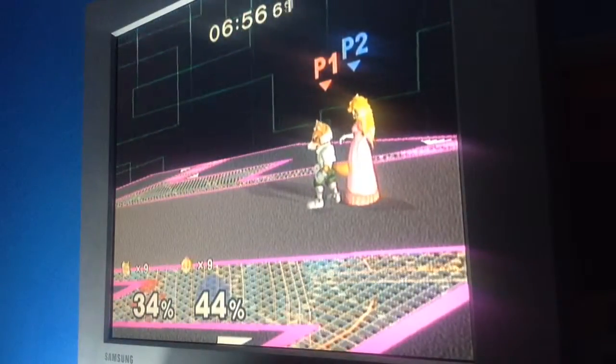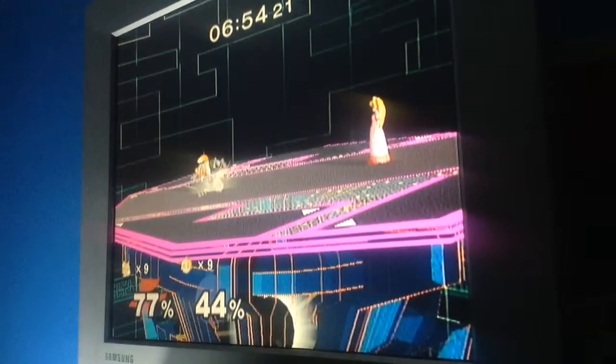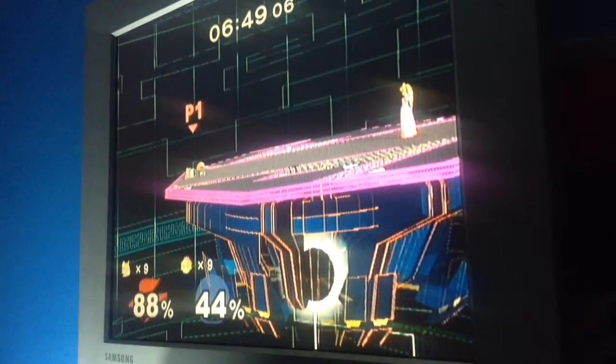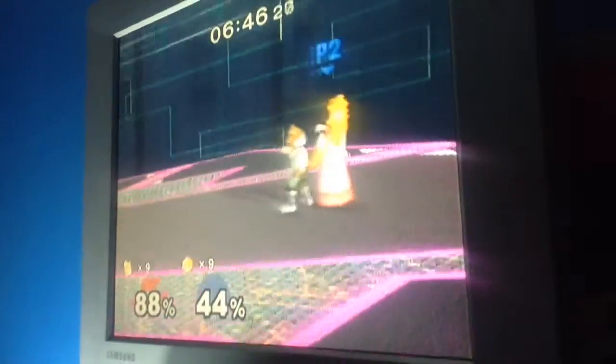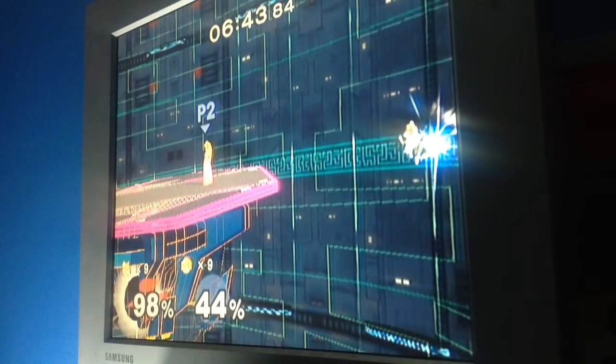If you DI downwards and tech the floor, you go flying upwards otherwise, and the difference could mean getting hit by another down smash. While doing the usual survival DI and holding upwards is a good scenario, DI'ing downwards and teching the stage actually puts you in a better scenario. So while crouch canceling can give you suddenly 64%, it can also save you in scenarios that would usually kill you or put you in a bad position.